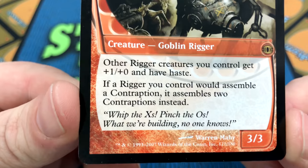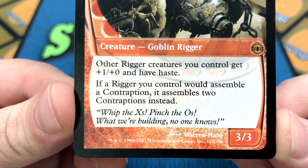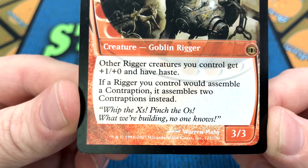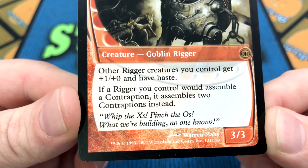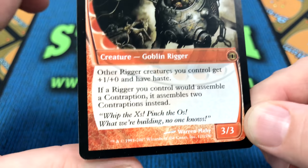He had this unusual ability: if a rigger you control would assemble a contraption, it assembles two contraptions instead. However, in the history of Magic the Gathering up until now, there's been no such thing as a contraption, so we've never known what that meant. That is all about to change.